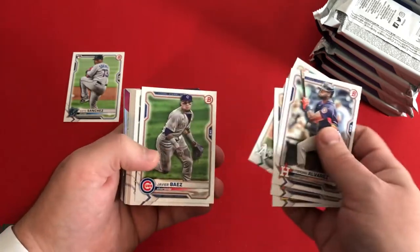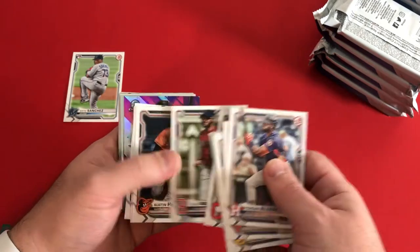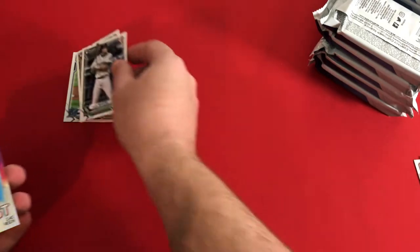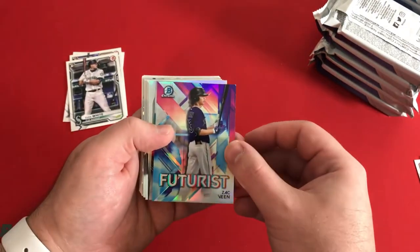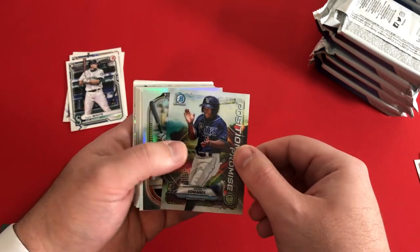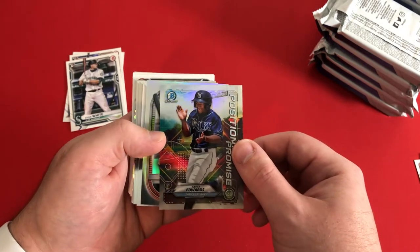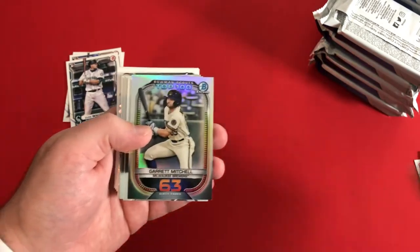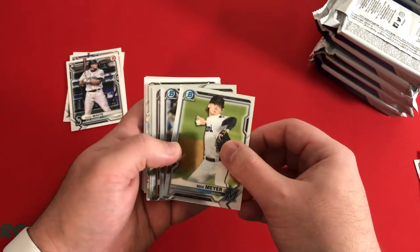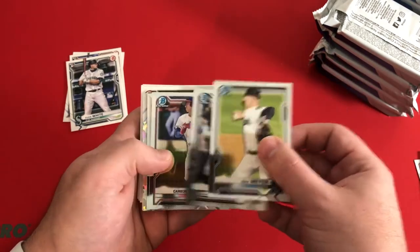Chapman, Javi Baez, Witt, Merrifield, Bryce, more base. Yachty, Lindor, JD Martinez, Austin Hayes. Getting an Evan White and Leota Tavares rookie card. Futurist Zach Veen — saw this card in the previous video. We have an Xavier Edwards positional promise. And it looks like we do have an Atomic back there. Garrett Mitchell Bowman Scouts Top 100. Max Meyer second year card after his Bowman draft card. Drew Romo, Carson Tucker, Cade Cavalli.